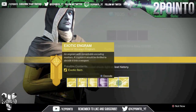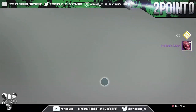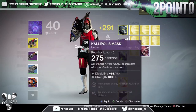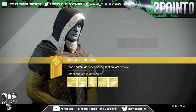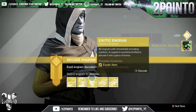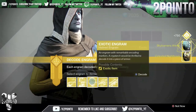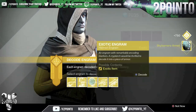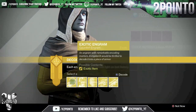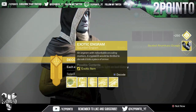Let's open up the blues first — 297, I'm at 275, I'll keep that just for infusion on another character. Let's start with a helmet: Mask of the Third Man, but that is the year two version. We got a lot of helmets so we'll just get rid of a few. Celestial Nighthawk, that's great. A new one — Skyburner's Annex. I'm not really sure what that does; I don't really remember a lot of the Taken King exotics.